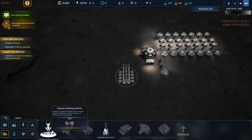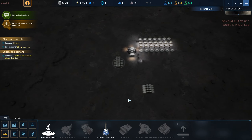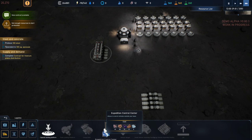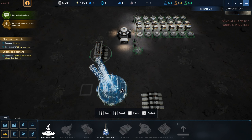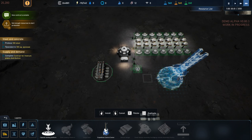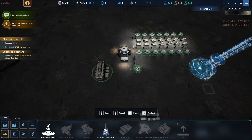We can definitely build a capsule landing platform - we already have one here. Expedition control center - let's do this. It allows you to control vehicles outside your base. I have no idea what this is going to do, but let's build one.